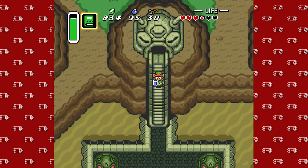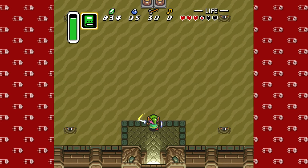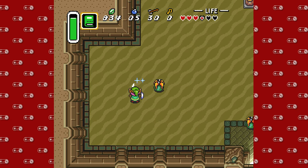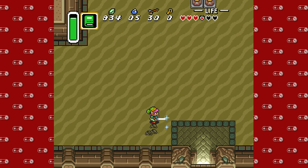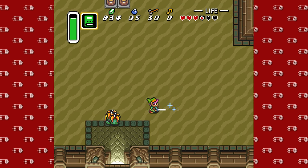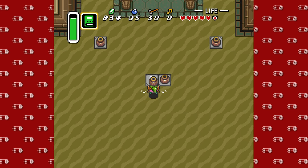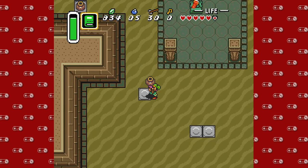Hey guys, DMike here for another episode of Super Nintendo Sundays. We are back with more A Link to the Past. I'm using a different controller this time so I need to get used to it. This is the official Nintendo Switch Super Nintendo controller. It is wonderful. If you don't have one, you should try to get one. For the longest time I couldn't even find one, so now that I'm able to play with one, I feel like I'm really playing with power, if you know what I'm saying.